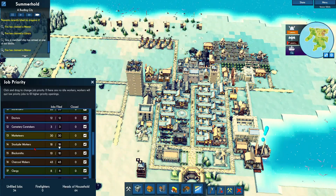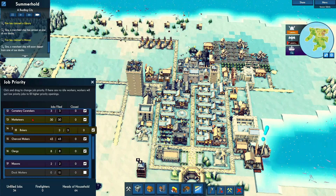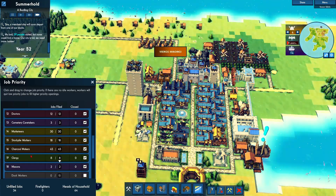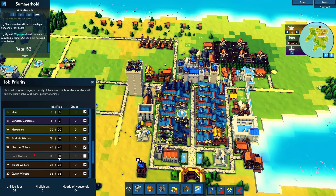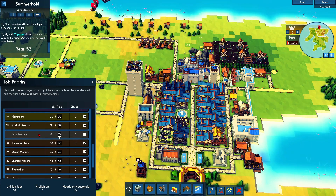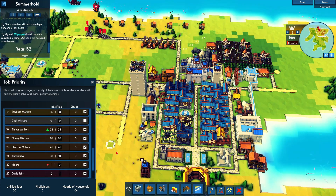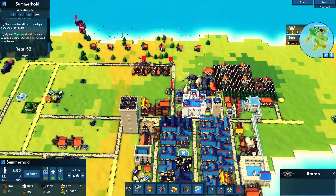Cemetery, stockpile, blacksmiths down here, all the miners, bakers up here — kind of just fix it so it's just easier to look at and maintain. Gonna get that up there. Mason's up there, charcoal makers I'll leave down there, dock workers, stockpile we can turn on and off whenever. Glory makers are always on top. We kind of have it where we want.